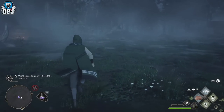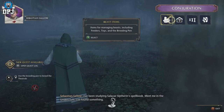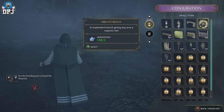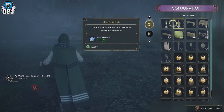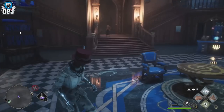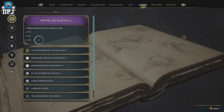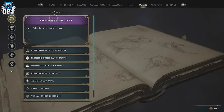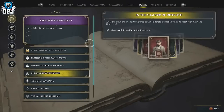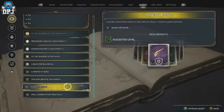You then have to progress the main quest even further. I think there's a level 24 requirement, and then I started the very last stages of the game — the last main quest line — which is called 'Prepare for your OWLs.' When you first get this quest, you'll also get another quest for Deke called 'Phoenix Rising,' which requires you to come back to the Room of Requirements to speak to him.